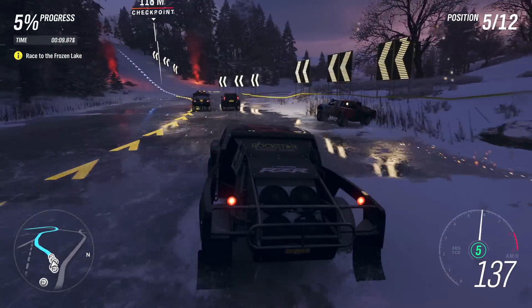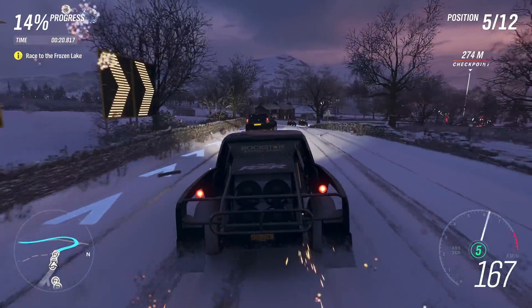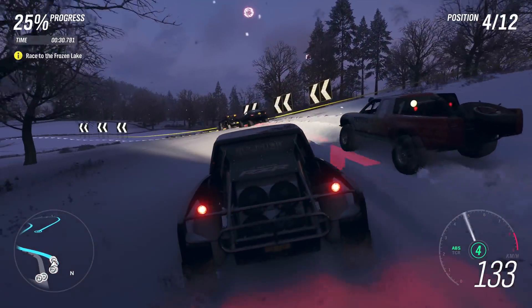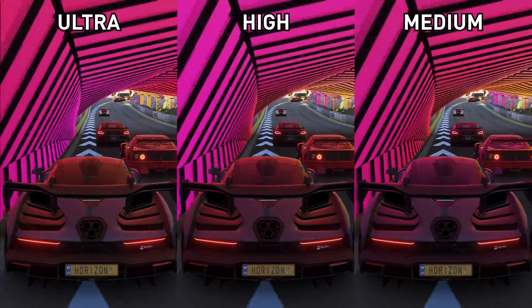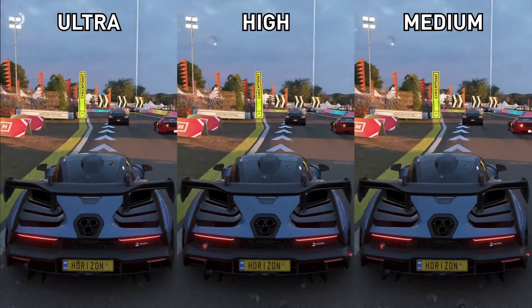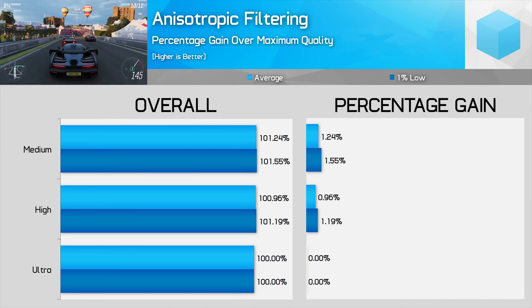Some of the individual graphics options have more impact than others, so we'll breeze through some of the more straightforward ones. It's a massive annoyance that many of these settings require a full restart to change — even something basic like anisotropic filtering requires a restart, which is pretty ridiculous. Starting with anisotropic filtering: here we have just ultra, high, and medium. Ultra gives the best clarity while medium is a bit blurry. My advice is to run anisotropic filtering at the highest possible setting — you only gain 1.2% switching from ultra to medium, which simply isn't worth it.